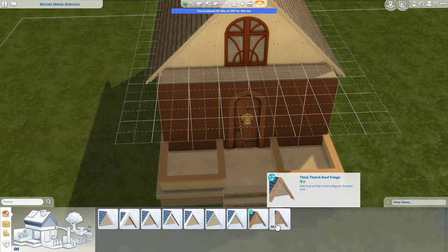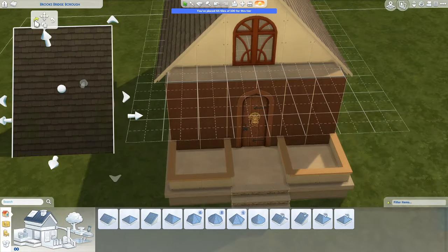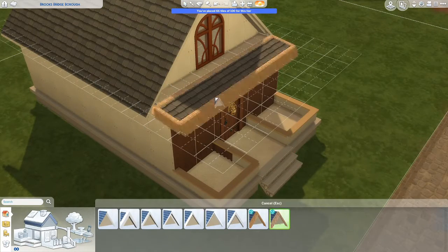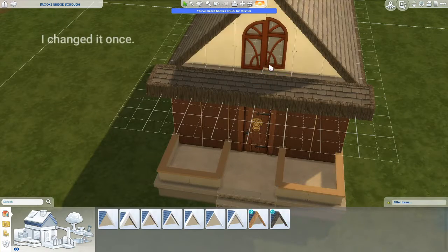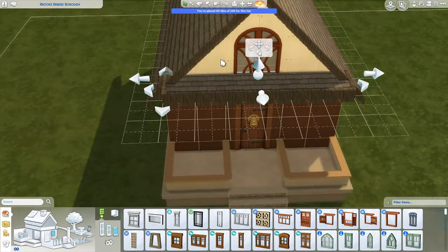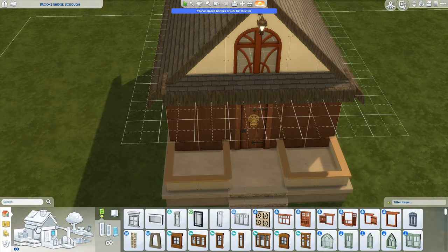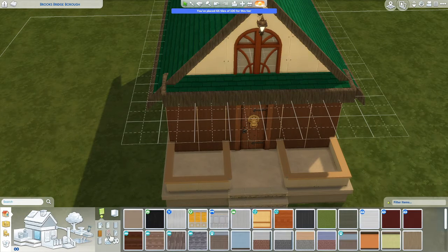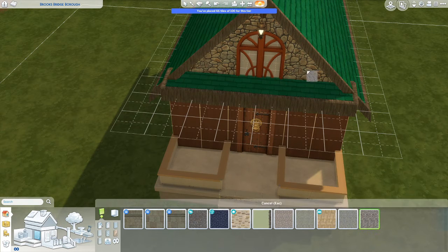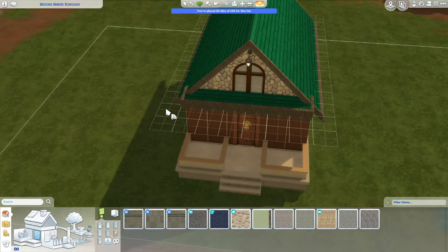I played around a lot with the different wall textures — I just put that one up there, didn't like it, so I changed it a lot. Then I put that grass roof up from Island Living, and I thought that kind of gave it the more hanging-plant feel that's on the roof in the picture. Like I said, it's hard to do if you don't have the move objects cheat on — I really missed it in this one, a lot.